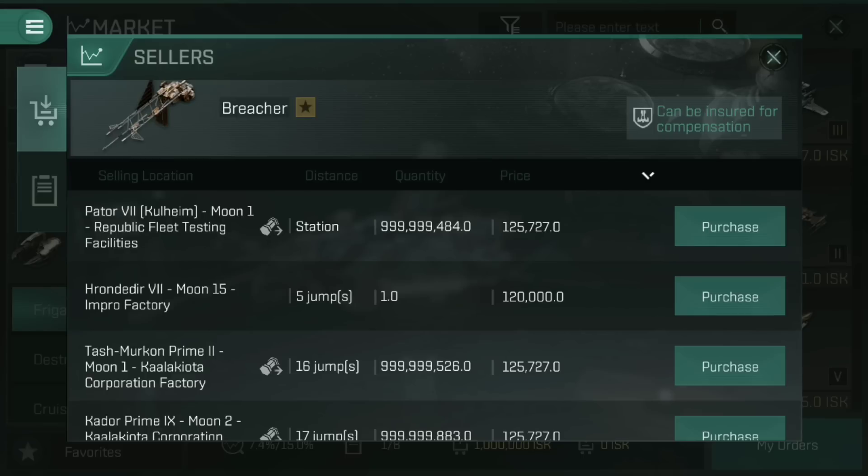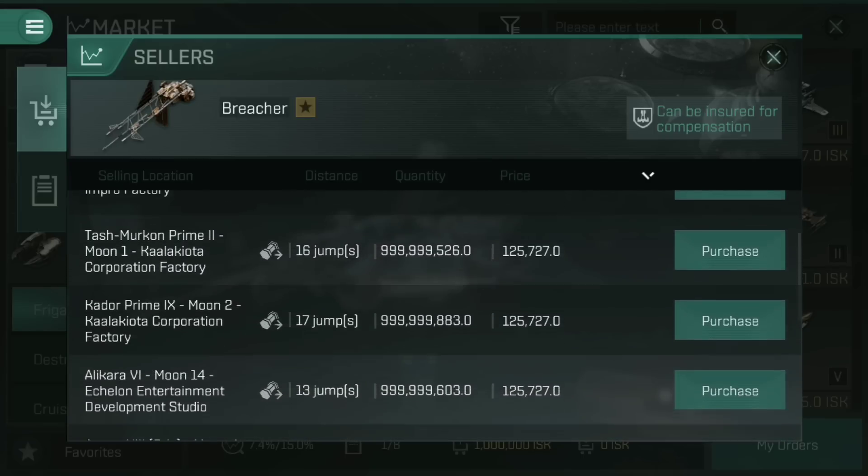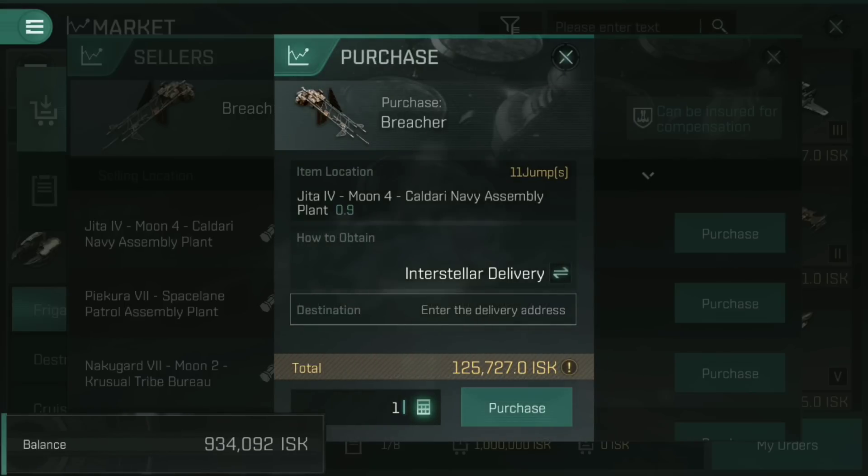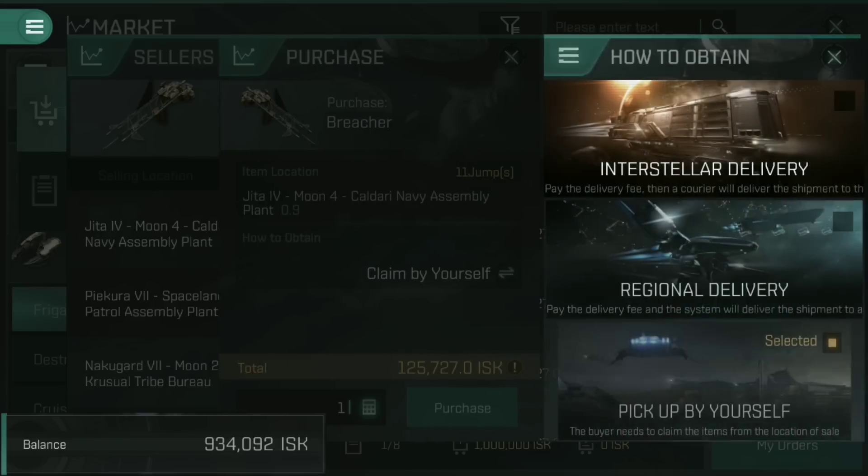Now if I want to buy a ship like a breacher, I'm going to scroll down to Jeter as an example. Imagine the item you want is only available at Jeter. When you tap on it, the cost shown at the bottom is 125,727 ISK, and there are different options for how to obtain it. First and foremost is 'pick up by yourself' — you pay that flat cost and go pick it up yourself. That's fine for small items like cannons or a shield booster; you just fly out, put it in your cargo hold, and take it where you want. But for a ship it's more problematic — you'd need to leave your current ship in a pod, fly all the way out there, grab that ship, and gradually fly it back.